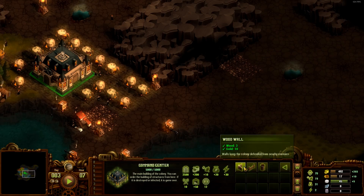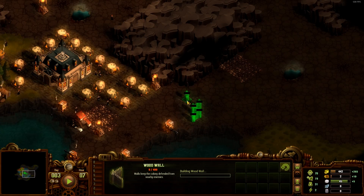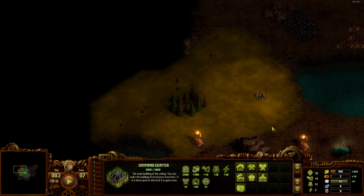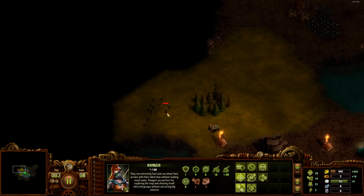Let's make the most of that - get as much area as we can grab. There we go, we need wood. We do have access over there - we need to clean out those zombies.